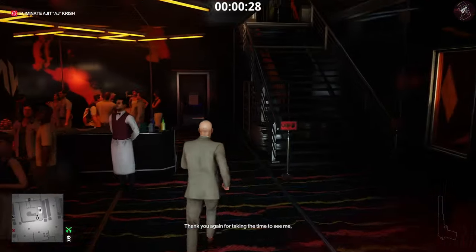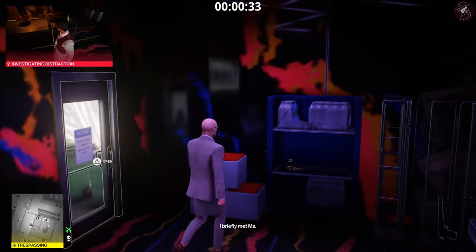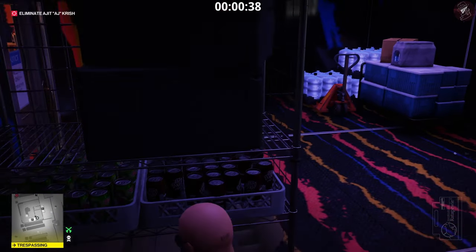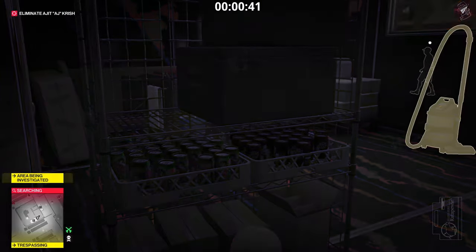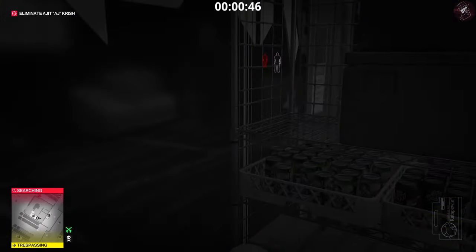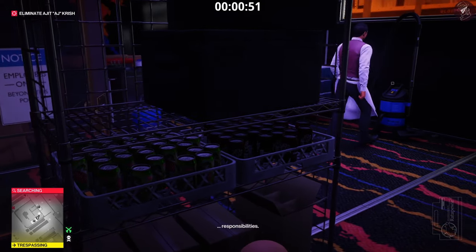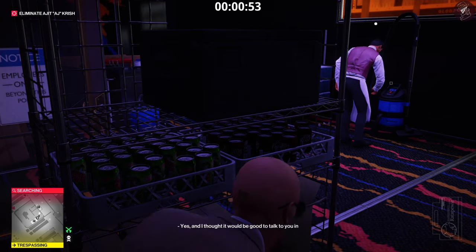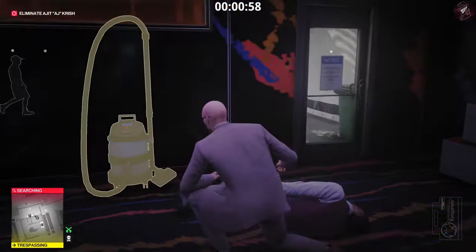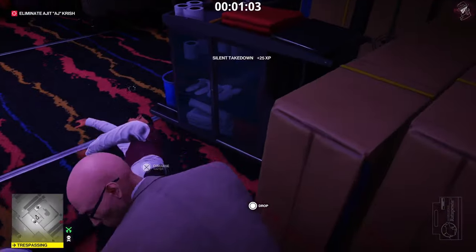We need to go and get ourselves a waiter's disguise because the Thwack driver is going to be upstairs and we need to get his disguise. First of all, we're going to turn on this vacuum cleaner in this room and grab the rat poison from the shelf. The waiter's going to come in to investigate the distraction and we're going to wait for him to turn it off before we attack him. Now we can go ahead and subdue him — there's no crate or closet in this room so we're just going to hide him behind this little crate right here.